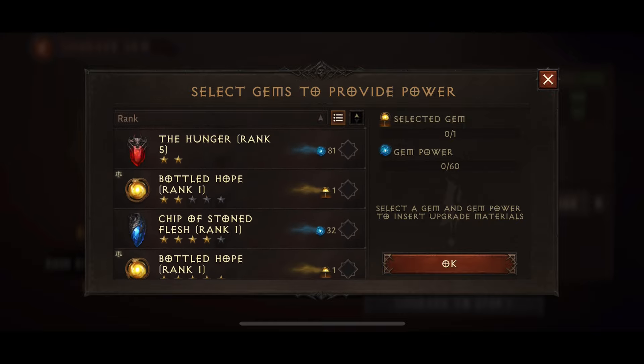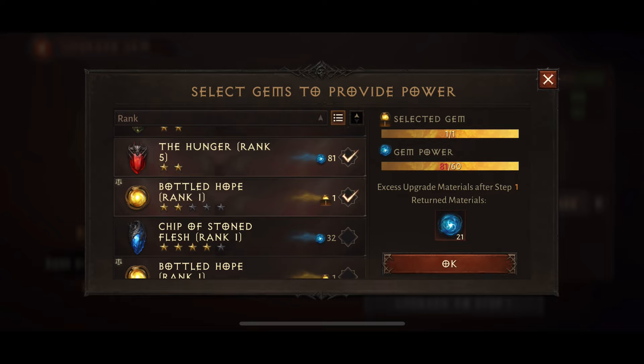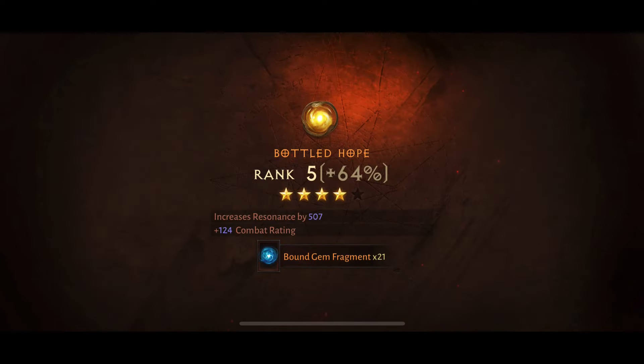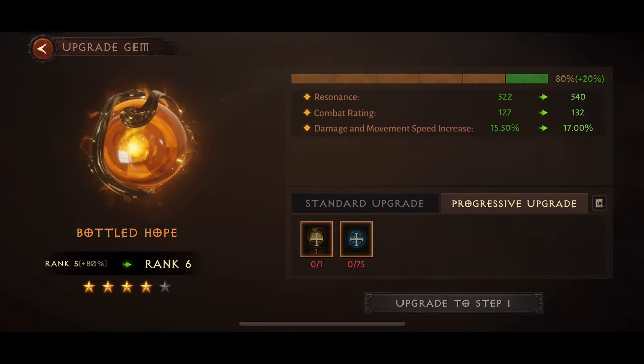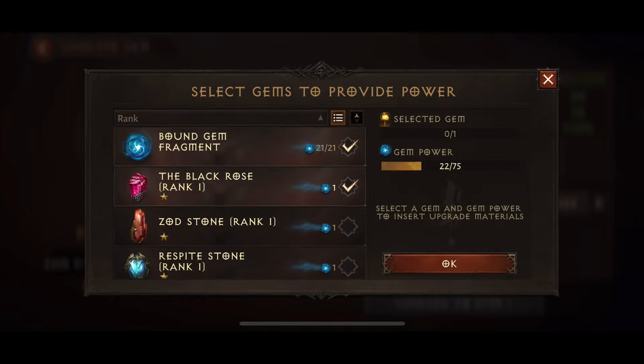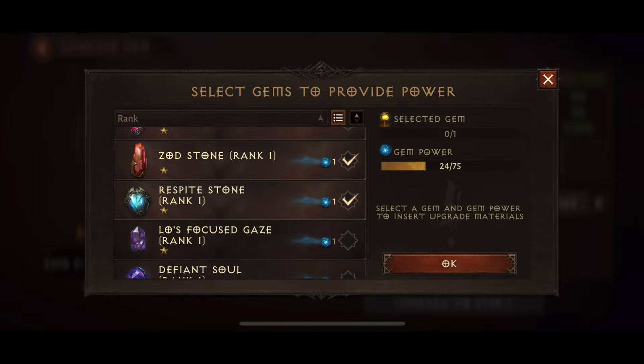So what we're going to do is use the Bottled Hope and use some of the gem power from this Hunger. And then for the remaining upgrade I'm going to have to use the Chip of Stone Flesh as well, which is 4-star quality — it's kind of frustrating to have to use that, but at the same time it's not a gem I will ever use in my build, so it makes sense to use it alongside some of these one and two star gems I've been collecting.